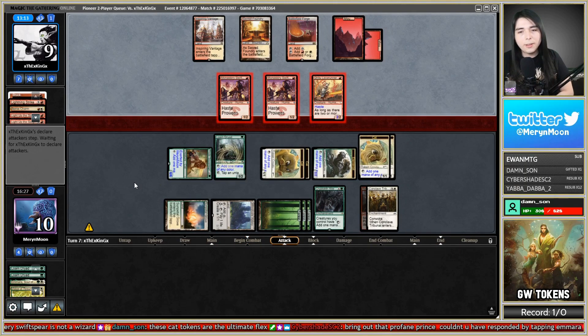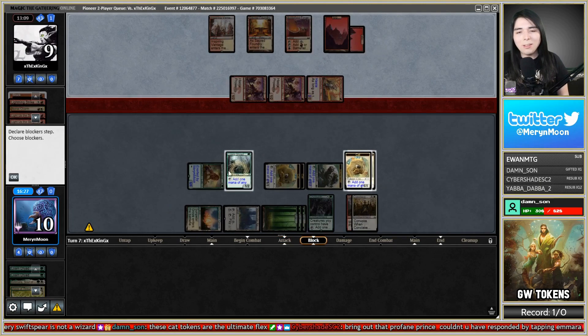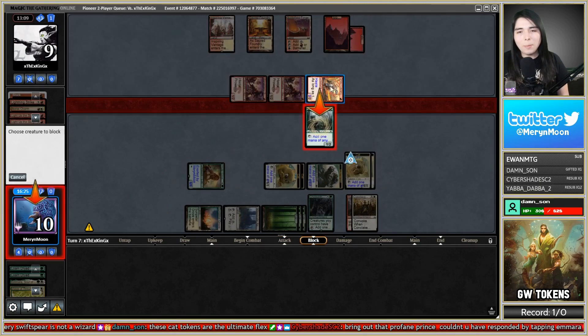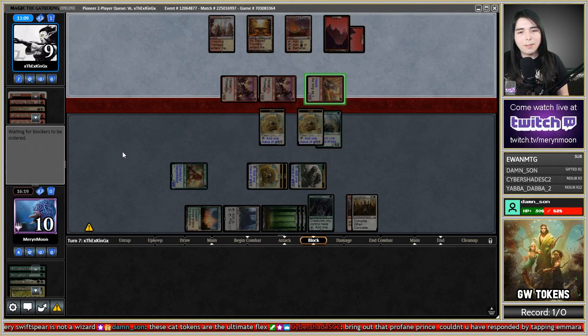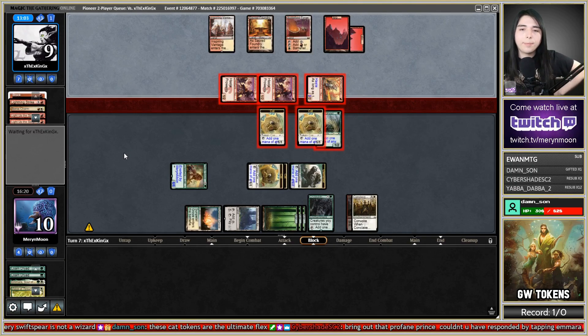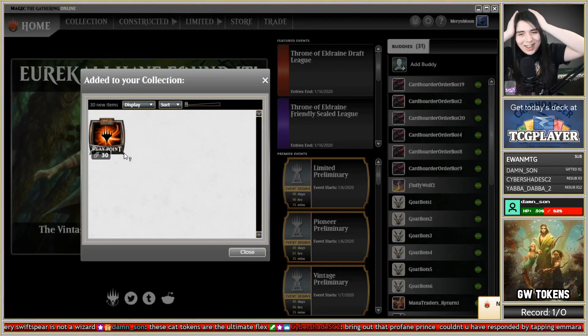Wild Slash on Amara — saw that coming. So now I need another token, but I actually do have one because I can use Pride Sovereign to exert again and make two more cats. I'll chump here and make a 4/4 dude. Conclave Tribunal — deal with the Rampaging Ferocidon. Tap for white, exert Pride Sovereign, make two lifelinkers, play a Lone Dryad. Go to combat, attack for a bunch, put lethal on board. Opponent, you have two cards — two Swiftspears. Can you kill us even through our chump blockers? Let's find out.